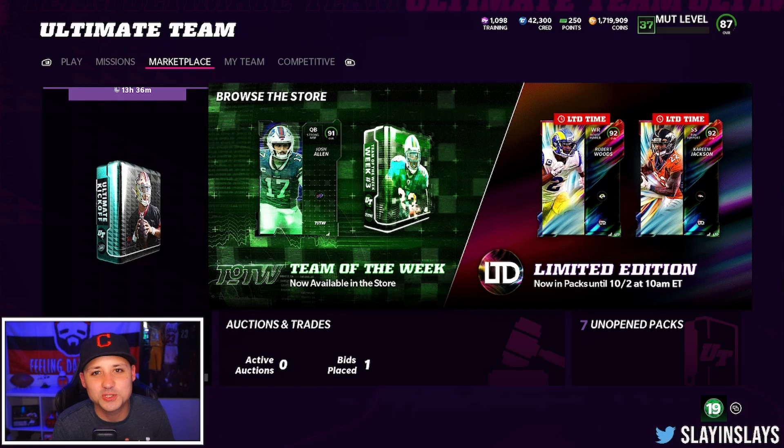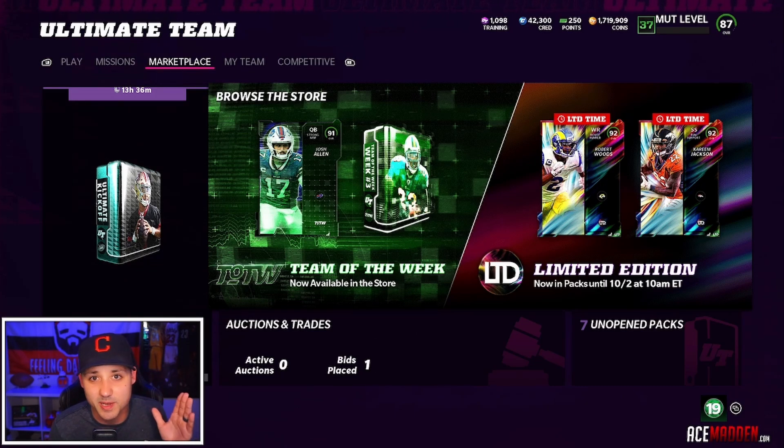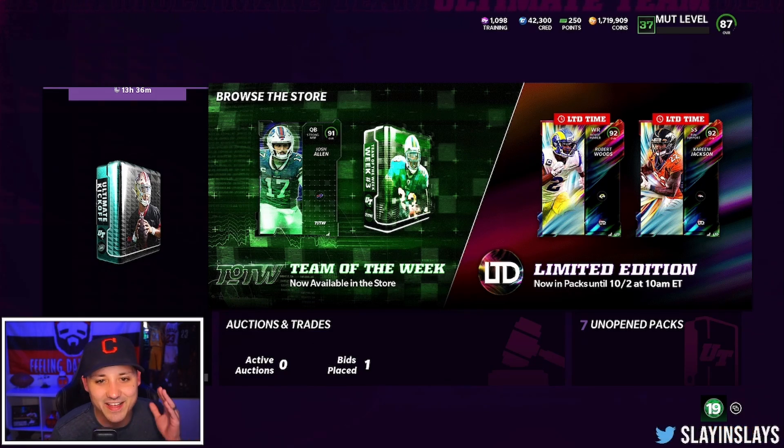What is going on, guys? Welcome back to another video. Two new limiteds in the game — today we got Robert Woods and Kareem Jackson. We're gonna try something different. We're gonna open up all these packs with coins and see if we can make our coins back. We're probably not gonna, and it's probably gonna be a major L, but we're gonna do it for the video. If you guys are new around here, make sure you hit the subscribe button and throw a like on the video.